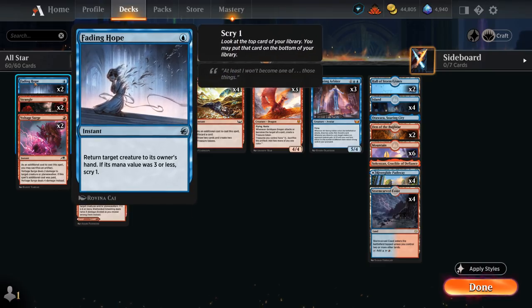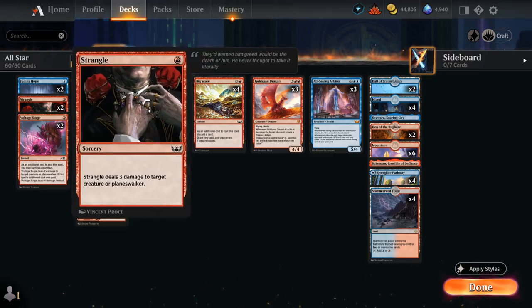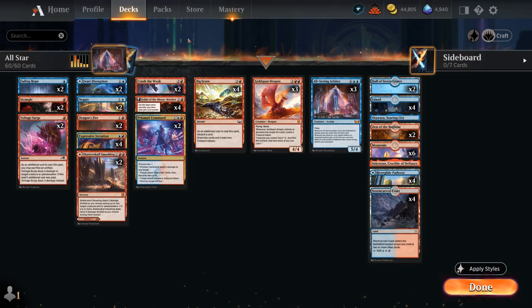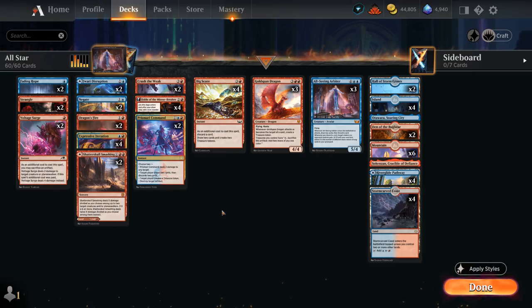At 1 mana we've got the typical interaction with Fading Hope, Strangle, and 2 copies of Voltage Surge, which can sacrifice a treasure to deal 4 damage at instant speed. They all have their advantages and disadvantages, and that's also a good reason to include so many 2-ofs in this deck, because we have so much draw and discard between Fable of the Mirror-Breaker, Big Score, and All-Seeing Arbiter. We can dig for those more niche cards that may not be great in every situation, but if we draw them in the right matchup they'll be a lot more effective.